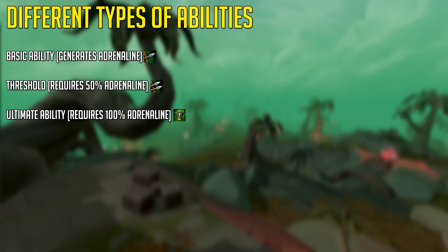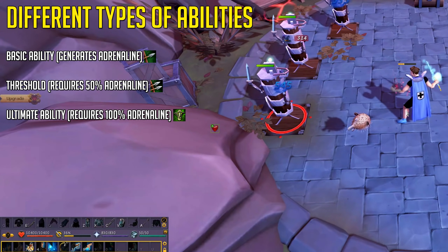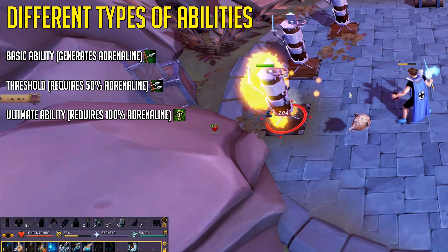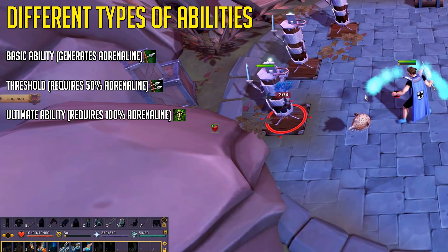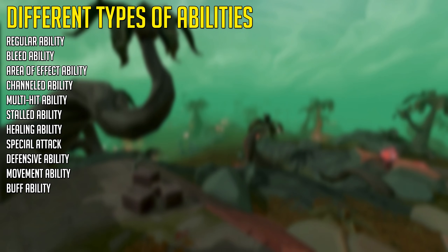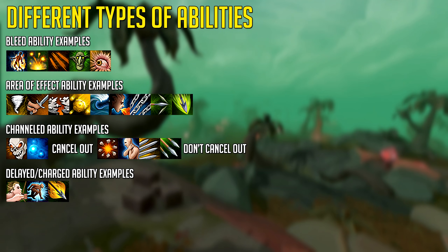So you have an action bar — but what types of abilities are there? You have basic abilities which generate adrenaline. You have thresholds which use adrenaline and require 50% adrenaline to activate. And you have ultimate abilities which require and use 100% adrenaline. You can categorize abilities into more subtypes but there's no reason to know everything about abilities so early on in the game.